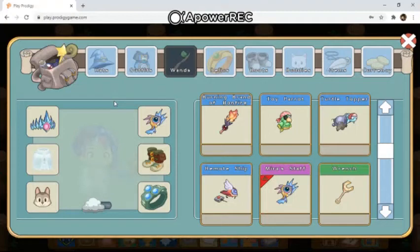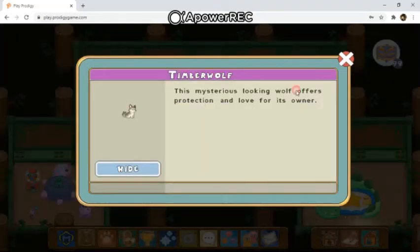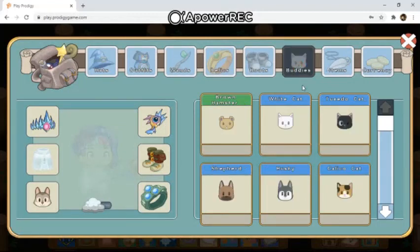Comment down below whether you think this is a cop or drop. Cop means 'yes, this is fire, it's lit' and drop is the opposite — 'no, it's disgusting.' If you think the whole set is a cop or drop, just type in COP or DROP all caps. If you want to pick a specific thing you liked, for example the Timber Wolf, you could type in cop or drop for specific things.